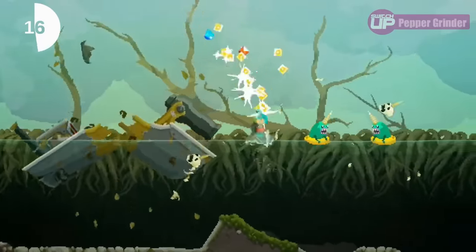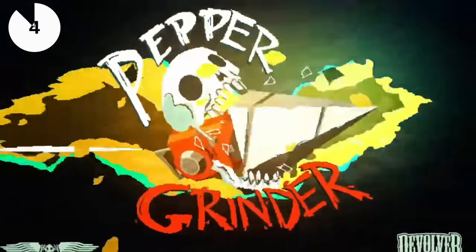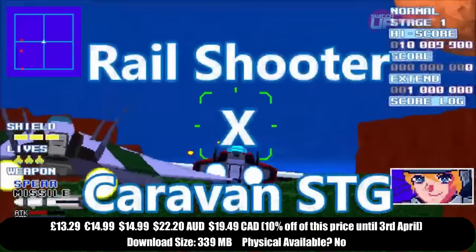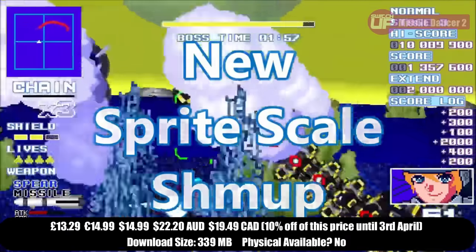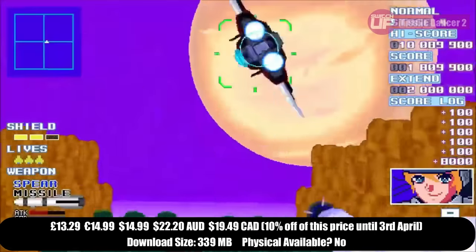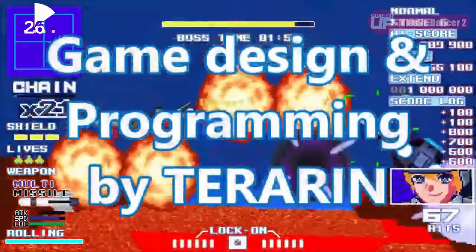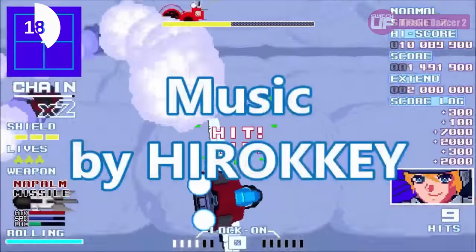Pepper Grinder is out on the 28th and it'll cost £13.49. Then we have Missile Dancer 2 — I must have missed Missile Dancer 1, though it is actually out on the Switch. This is a sprite scaling shoot-em-up where you play from behind your craft, like many games back in the day — there was a very popular Sega one, Afterburner perhaps. This one has an arcade and caravan mode, which is quite standard for games such as these, and it definitely has an interesting aesthetic. Three different difficulty modes. Does it set itself apart? Well, that remains to be seen. It launches with a 10% discount, taking it down to £11.96, on the 28th of March.